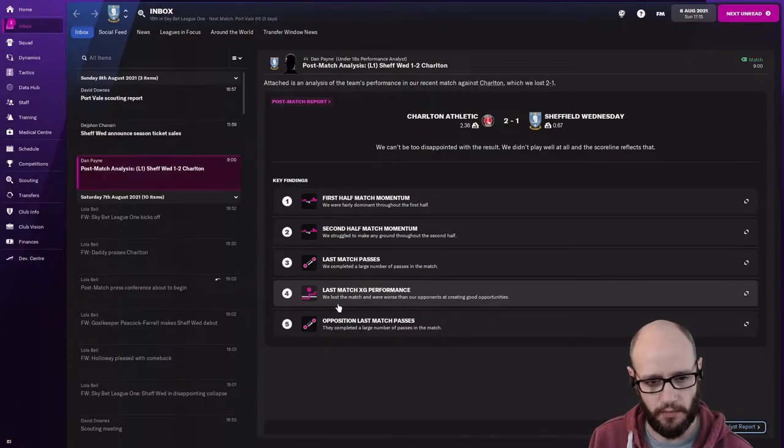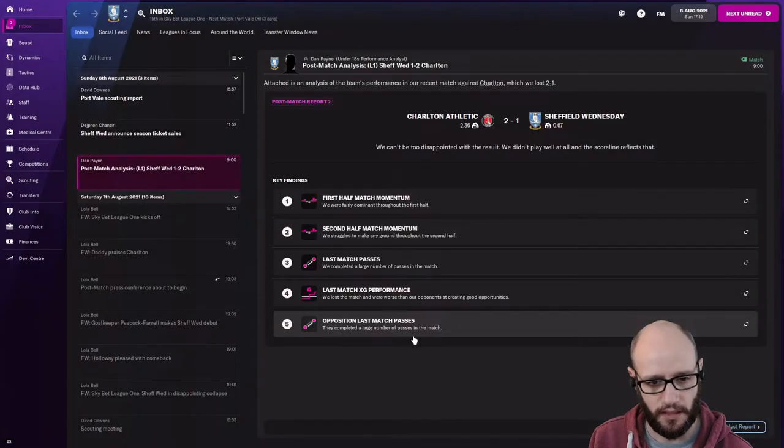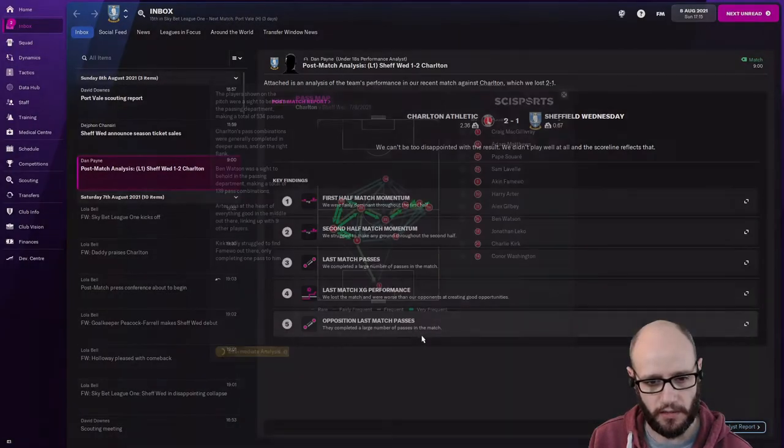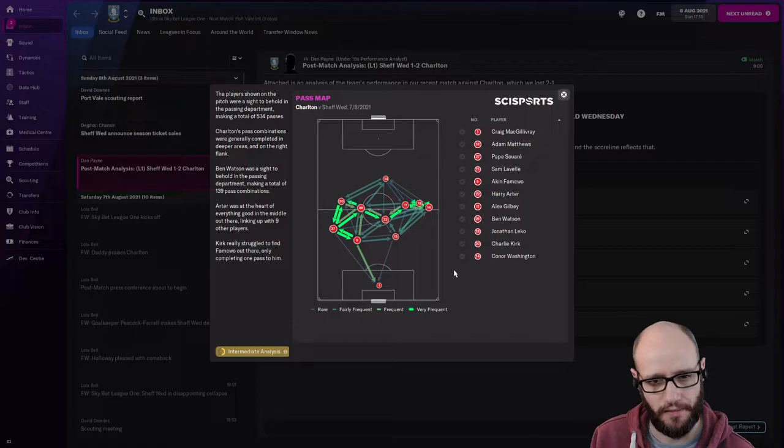Last match XG performance — we lost the match and were worse than expected. Just that second half really hurt us. They completed a large number of passes too. It's like passing around one area, then suddenly so clustered over there. They won it in midfield — literally one, two, three, four, five, six midfielders in theory from how that's positioned, and only one striker.